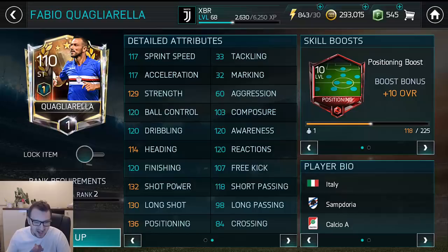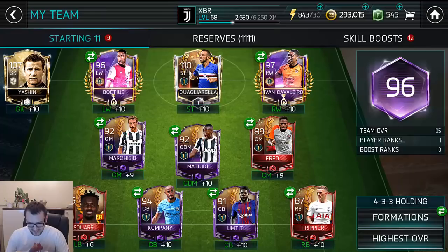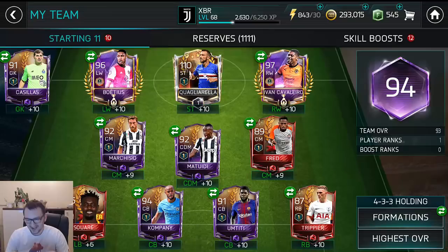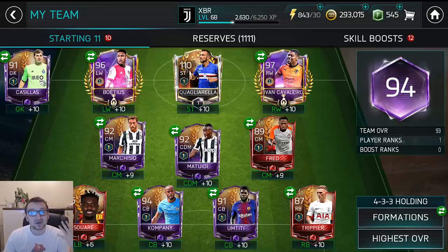Let's put all of our attack mode players in — we're at 96. We just need to put a keeper in, we are 94 right now but it's going to be really easy to go to 95, which is the required maximum overall. Look at that striker, look at that attack — it's just insane.